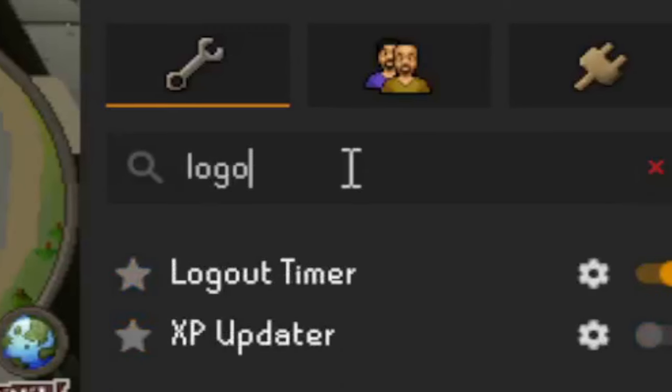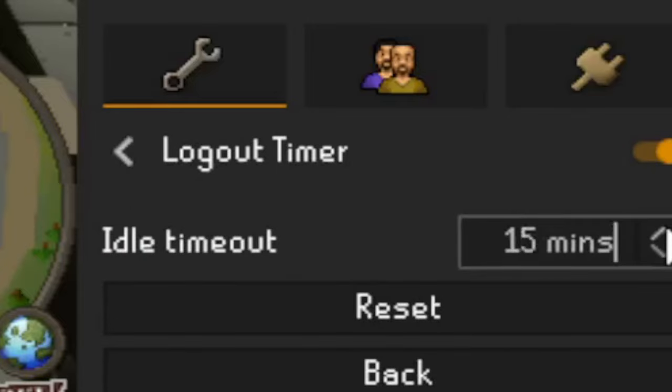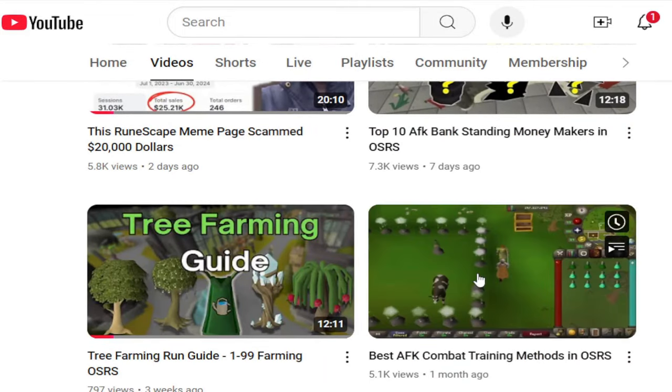With the new logout timer feature in RuneLite comes endless AFK possibilities — prioritizing your work or spending time with your girlfriend doesn't have to be a thing of the past anymore. Just head over to the RuneLite configuration and under logout timer, bump it from either 5 or 10 minutes up to 25 minutes. I'm going to show you some great AFK methods for all those non-combat stats in the game, and if you want a guide on AFK combat stats, check out my part one guide on my channel.